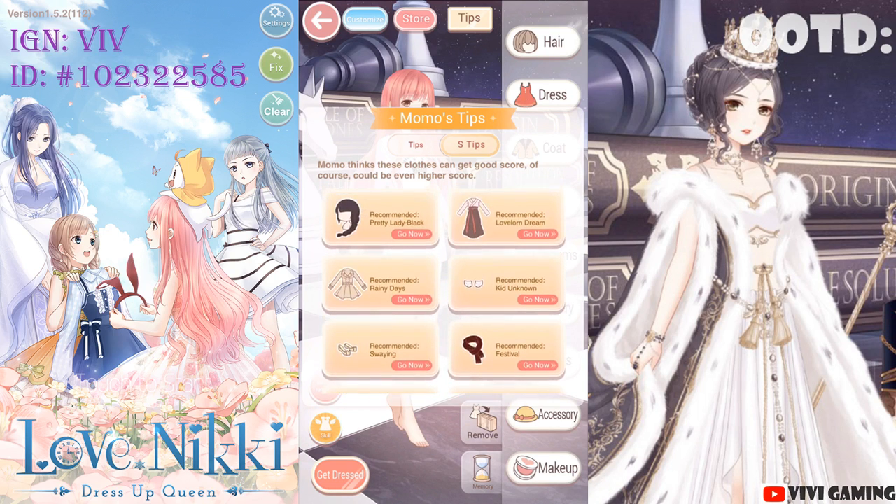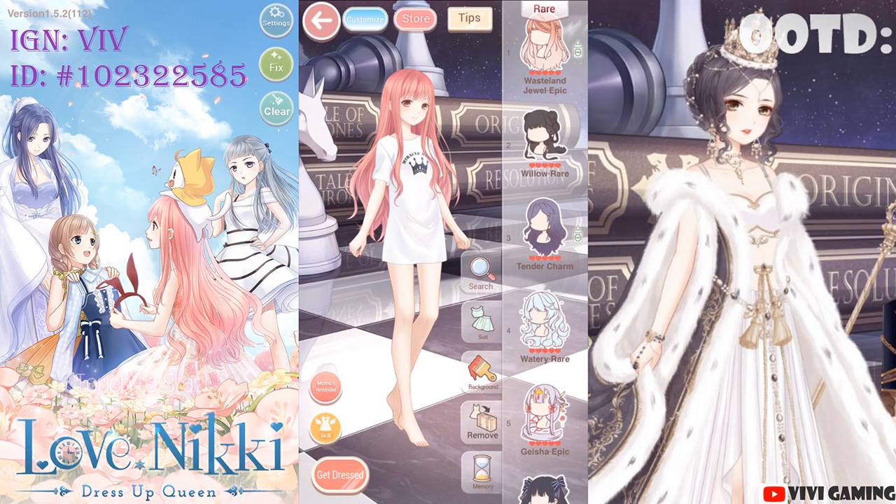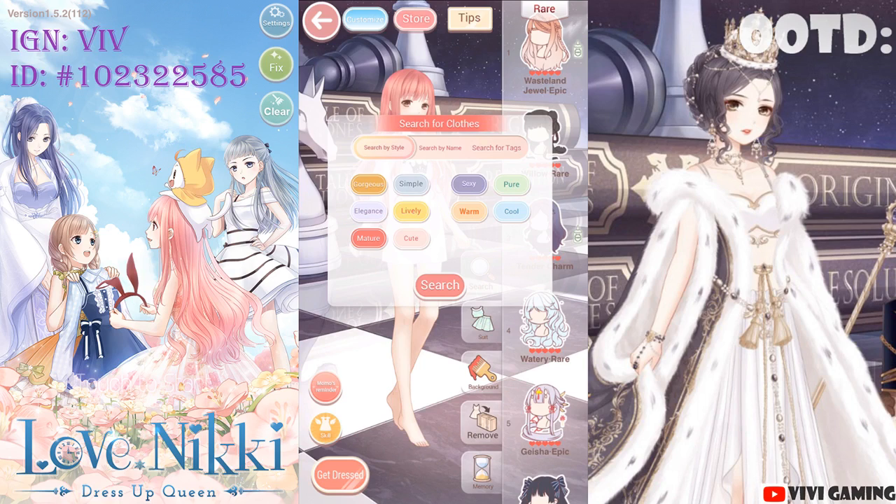There are 10 attributes total but only 5 per stage. They are Gorgeous vs Simple, Elegance vs Lively, Mature vs Cute, Sexy vs Pure, and Warm vs Cool. Gorgeous and Simple are complete opposites of each other, so you will not find an item with both. The same applies to Elegance vs Lively, Mature vs Cute, Sexy vs Pure, and Warm vs Cool.